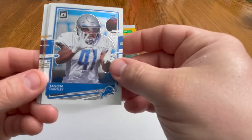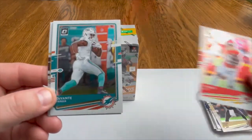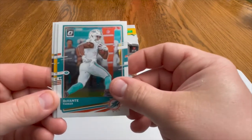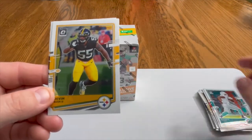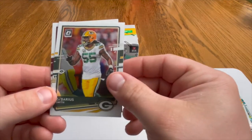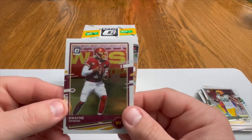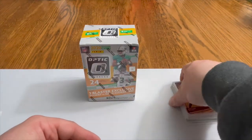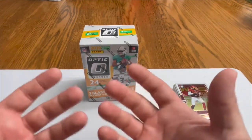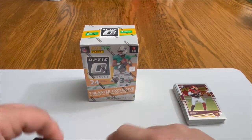We also got a Jason Huntley rookie card, a Tyreek Hill, a DeVante Parker, a Devon Bush the Second, a Za'Darius Smith, and the last one is a Dwayne Haskins. The cello packs weren't too bad — I like that Okudah, very nice. You would have got two green parallels in total. Now we're gonna get right into this blaster.